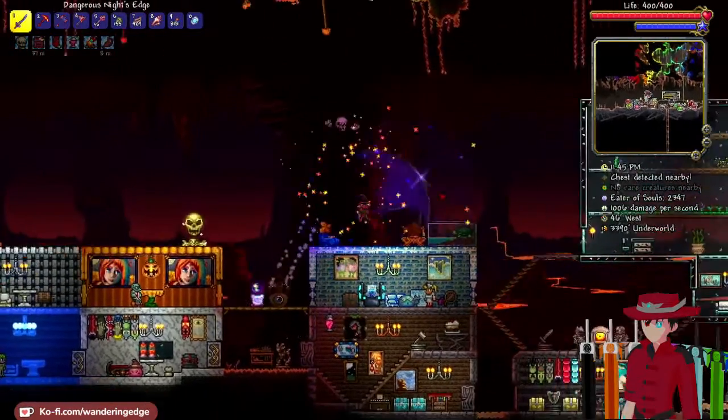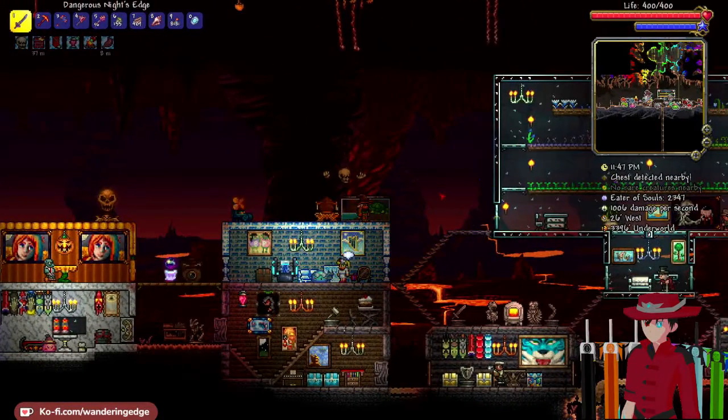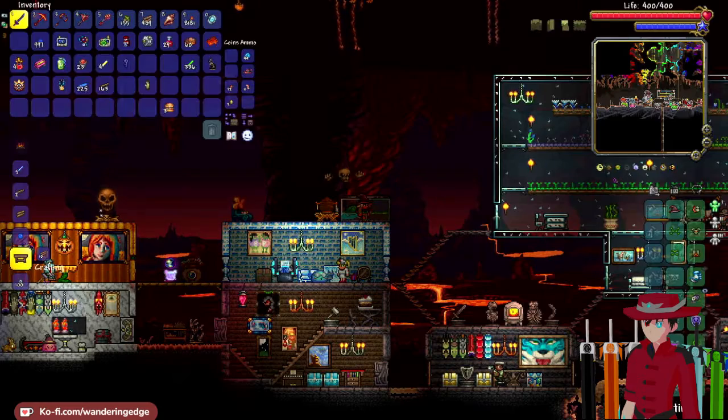All right guys, I think we'll call it there today. We beat Skeletron, we got the dungeon items, we got the Night's Edge. Now we just gotta prep for Wall of Flesh. I'll probably do that offline and just die a bajillion times. We gotta reforge this Legend — that's the only thing we can do without it. But yeah, that'll be it for today — let's go see if we can raid anybody.